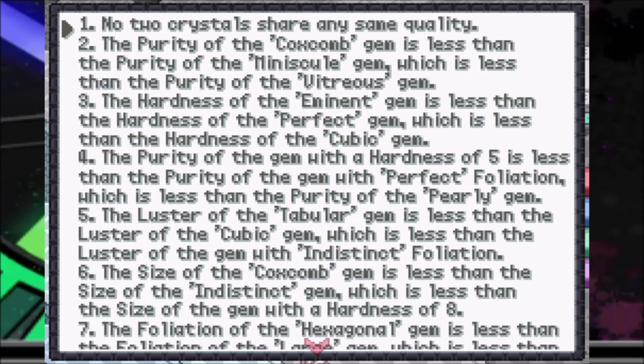There are only eight of them but they're long. As always, no two crystals share any of the same quality. The purity of the coxcomb gem is less than the purity of the minuscule gem, which is less than the purity of the vitreous gem.